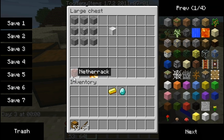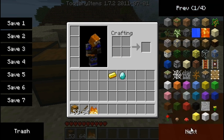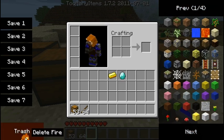Next up is, if you have a bunch of netherrack — the only reason to bring back netherrack is because it's the only thing that's permanently on fire — you can make fire, which otherwise you'd have to get from Too Many Items or inventory edit.